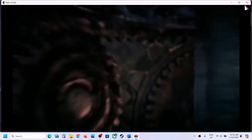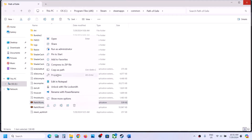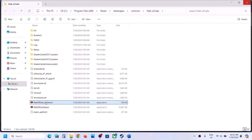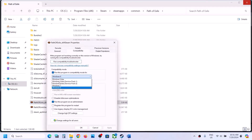If that does not work, right-click once again, select Properties, and this time put a check on compatibility mode and select Windows 8. Hit Apply, click OK, and launch the game. If that does not work, select Windows 7, hit Apply, click OK, and launch the game. If that does not work, put a check on 'Disable full screen optimization,' hit Apply, click OK, and launch the game.